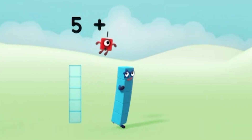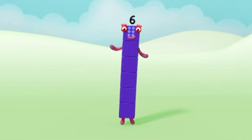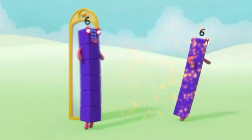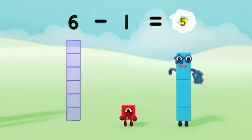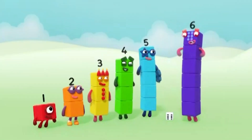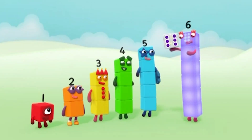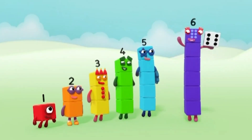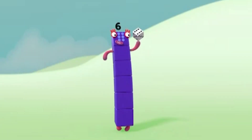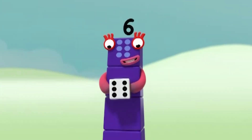Five plus one equals six. And... six! Time for some tricks! Six minus one equals five. One, two, three, four, five, six — six spots! Just like me! What is it? This little block is full of tricks! It's got six faces, one to six. It's called a die! It's called a dice! Dice or die — both names are nice!